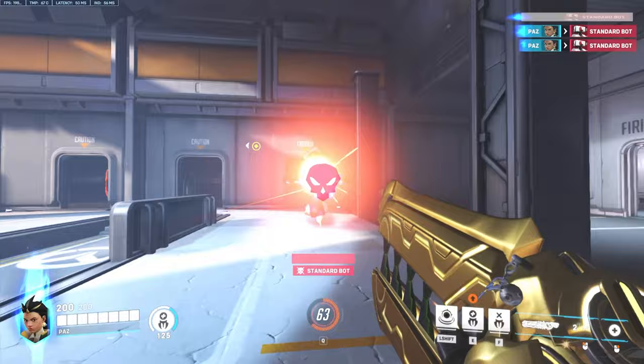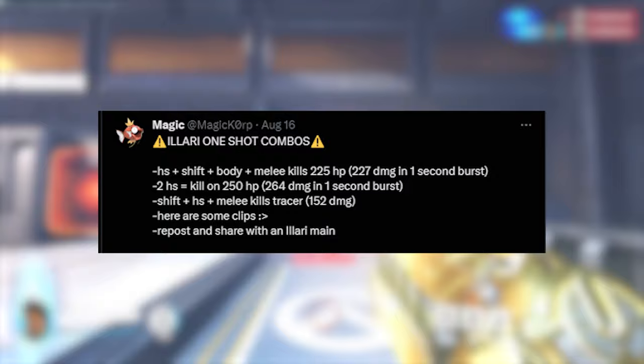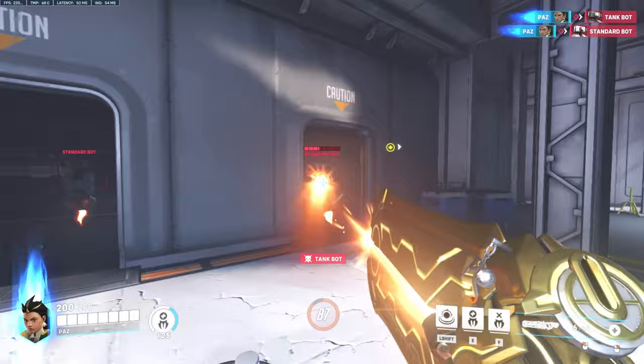A headshot followed up with a quick body shot may be enough to finish off a low target. On the screen is a list of all the different combos for one-shotting targets on Ilari that are useful to know. None of these are something I am consistently thinking about, but nice to know to pull out in specific situations. Shout out to Magikarp for this one.